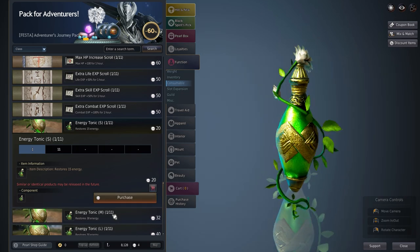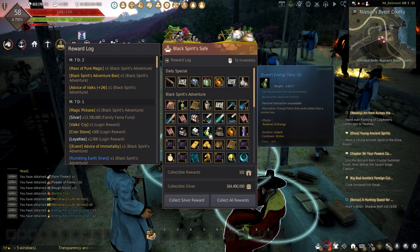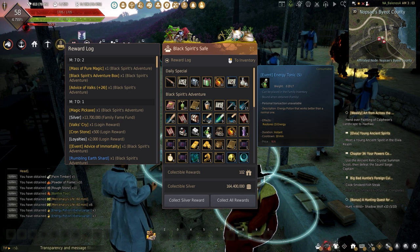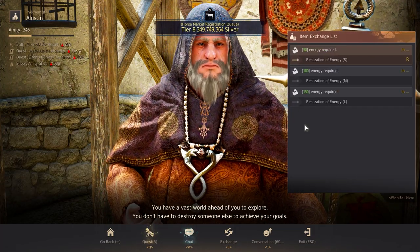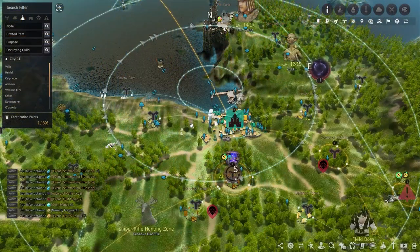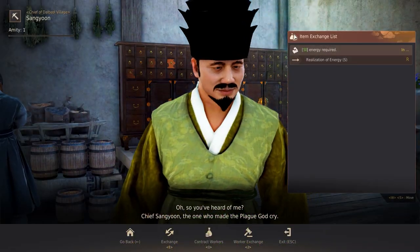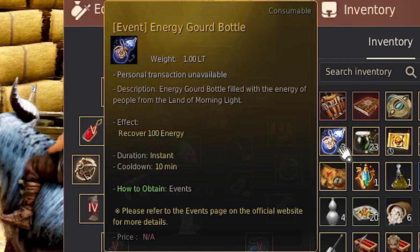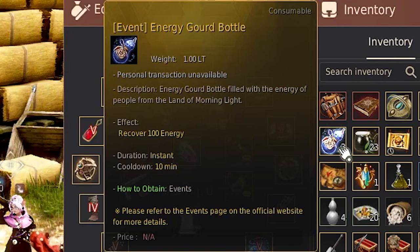Tonics can be obtained either by spending pearls, loyalty, and can be given out during events. Some can also be found during the Black Spirit Adventure 2. Energy potions, however, have to be made by exchanging energy from an NPC at Alliston here on the mainland in Velia, or by Chief Sang Yun here in Dalbo Village on the Land of the Morning Light. Other event items like the Energy Gourd Bottle that you can get in the Land of the Morning Light can also be used to restore instant energy, but are also given out during events.